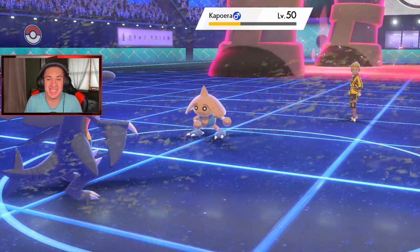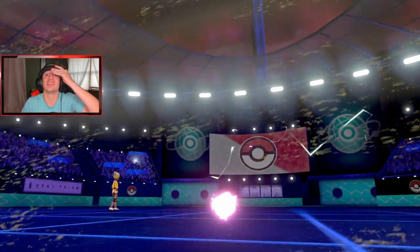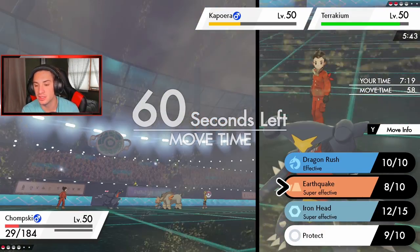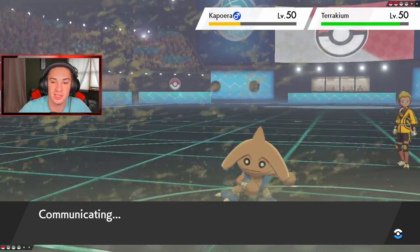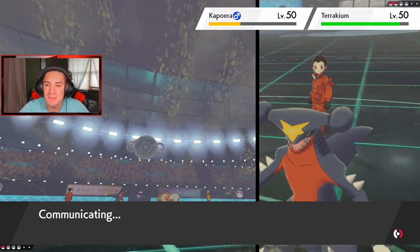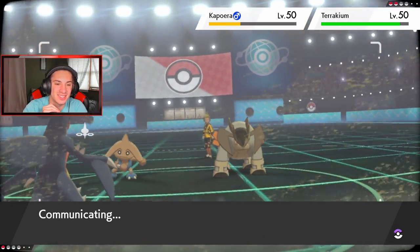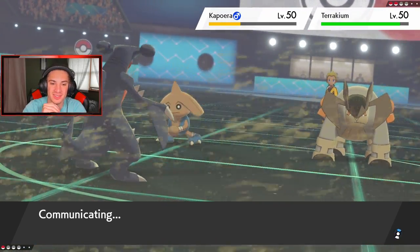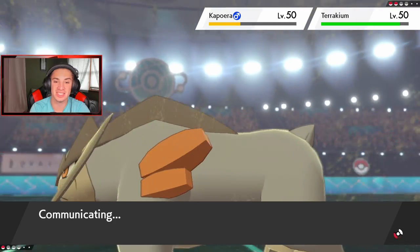Garchomp is clutching right now — I need you here! That should be the end of Dynamax. None of these guys have first-turn priority moves — this thing might have Bullet Punch which is scary. I'm still going for Earthquake — I don't think you can Wide Guard twice in a row. Come on Garchomp, clutch it up — you're OP, there's no one better! We have Sand Veil going so we might actually dodge some attacks too.